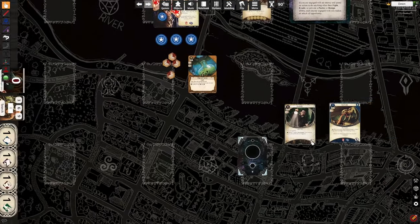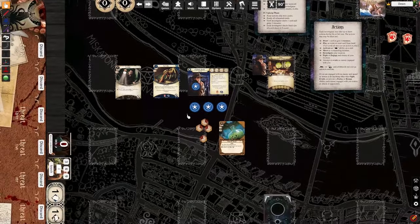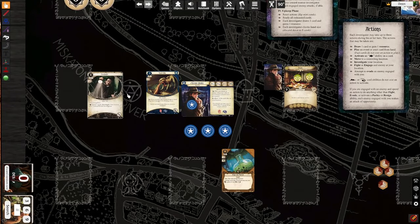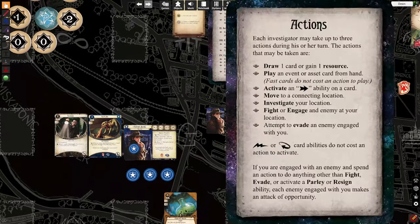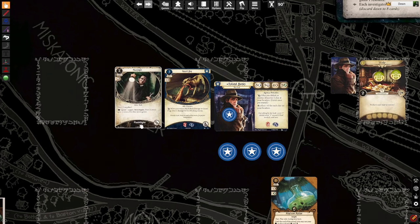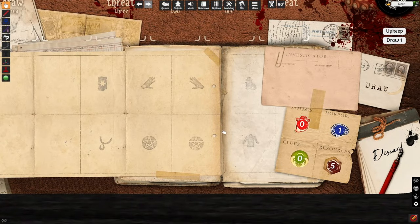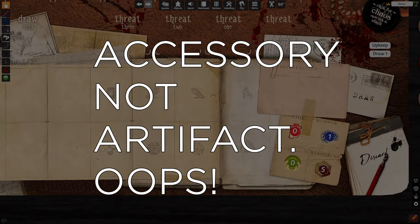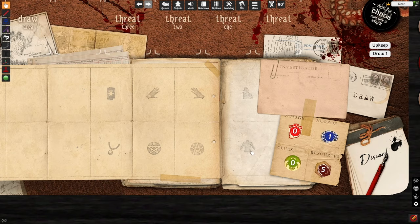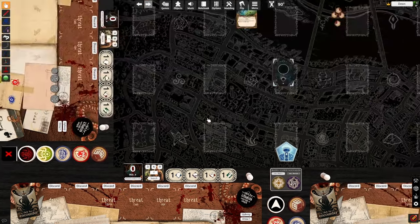Say these two items — flashlight and guard dog — have been put into play. The flashlight has three supplies on it because that's what the card says, and it's a hand slot. The guard dog is an ally slot. You can see what your different slots have: artifact, arcane, arcane, tarot, hand, hand, ally, and body slot. Once you have those filled, you can't put other assets like that into play — there are limited location spots. You only have two hands.